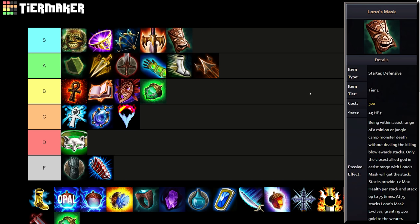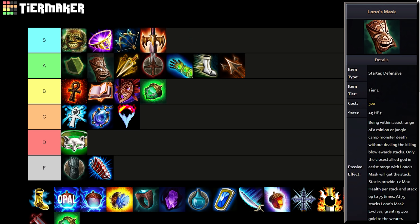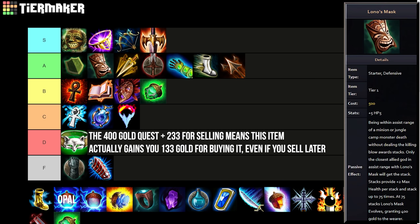Original Lono's Mask also cost 500 gold and you'd buy it alongside your starter item. I don't know whether it deserves S or A — probably a high A. It didn't break the game but it was very strong. With Lono's Mask you had to stack it up 75 times with minion assists or kills, and when you reached 75 stacks you got a massive 400 gold cash infusion immediately, which helped supports keep up in gold. You even had supports jumping to the top of the gold leaderboard briefly after hitting that bonus. When they removed the 500 gold mask mechanic for both Boomer's and Lono's, they both went to Midas Boots.